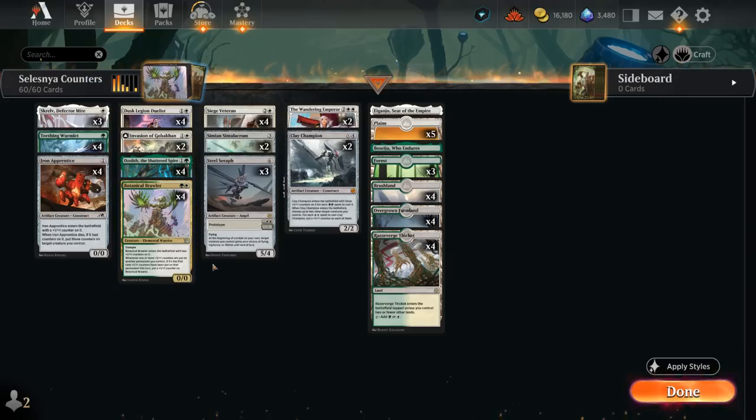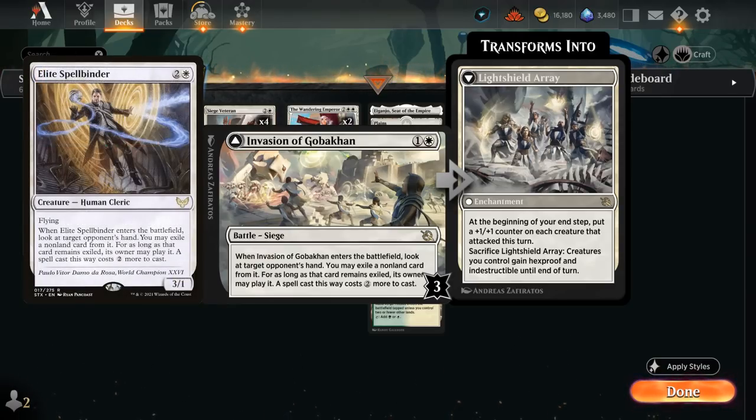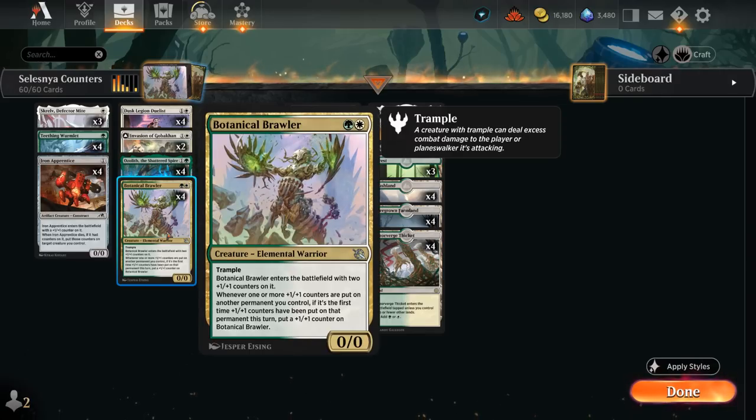Our final new addition from March of the Machine is two copies of Invasion of Gobakan, a battle that enters the battlefield exiling a non-land card from the opponent's hand, which they can cast at an increased cost of two mana — kind of an Elite Spellbinder effect. It only takes three damage to transform Invasion into Light Shield Array, an enchantment that at the beginning of your end step puts a +1/+1 counter on each creature that attacked this turn. We can also sacrifice the Array to give our creatures hexproof and indestructible until end of turn, protecting from sweepers, and those end-of-turn counters add up quickly especially with Botanical Brawler.